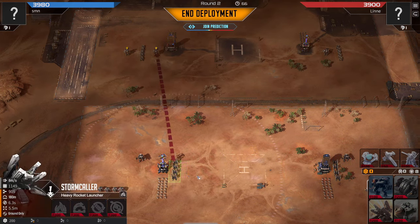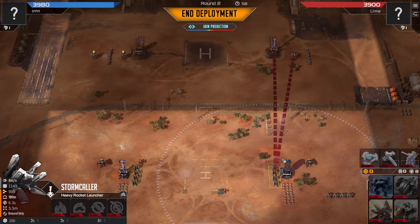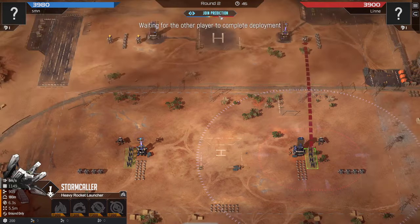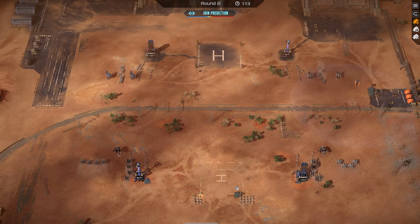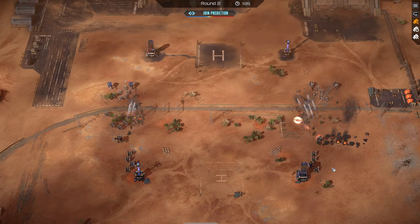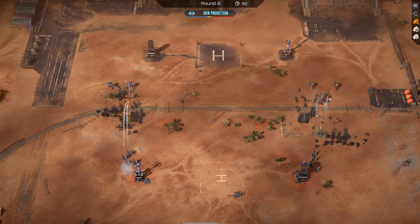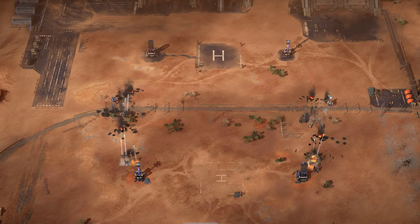I'm deciding to add some Stormcallers to take on the Marksmen in particular, and also help with the vertical Sledgehammers — vertical Sledgehammers are kind of weak to Stormcallers. Stormcallers are also pretty good against Marksmen, at least for now. I don't want to go any further into Stormcallers, but two Stormcallers are usually pretty good, especially early on when a lot of units clump up.